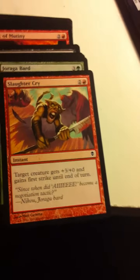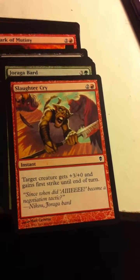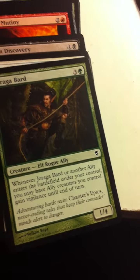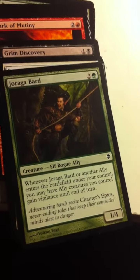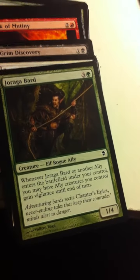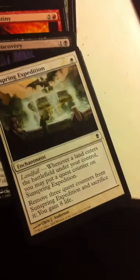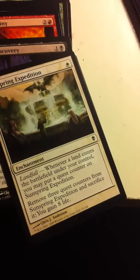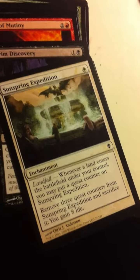That flavor text is such a real riot, isn't it? Target creature gets plus three plus zero and gains first strike until end of turn. Not a bad pump spell. Joraga Bard — wow, a green card that gives vigilance. I thought vigilance was almost strictly a white thing, but the color pie is not absolute. Sunspring Expedition — life gain, this could be good if you're paying a lot of life. Grim Discovery — we all know that one.